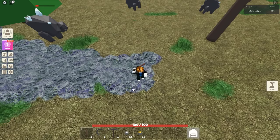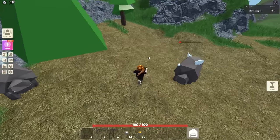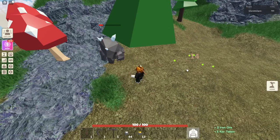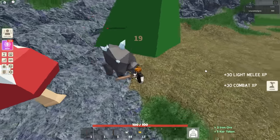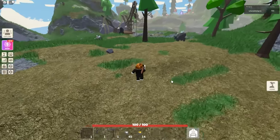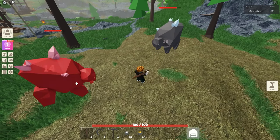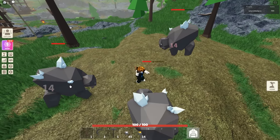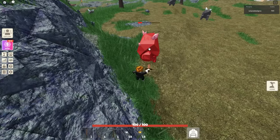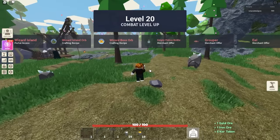I'll show you the double hit — bring him over here, face my character towards one enemy and keep my mouse on the other, and you hit both sides simultaneously. You can hit three at the same time if you get them bunched up. Let's go over to Wizard Island next, but first we need to harvest — it's been a while. Also need to cut some wood for fuel.